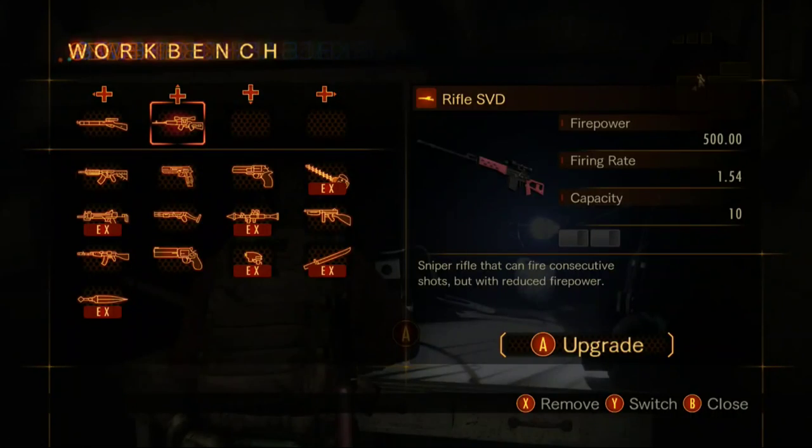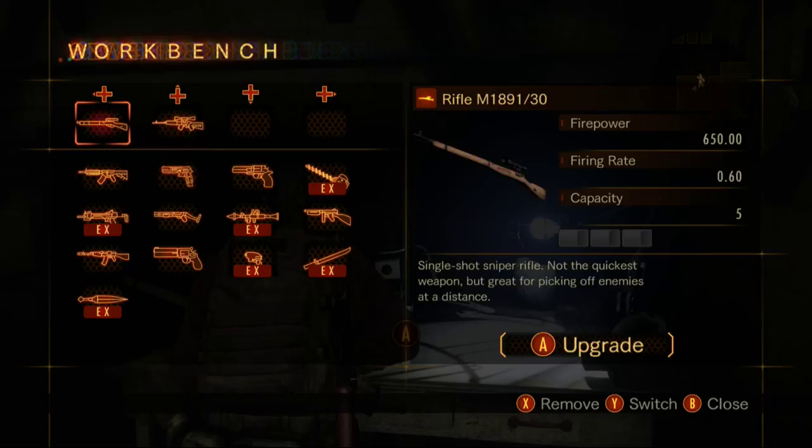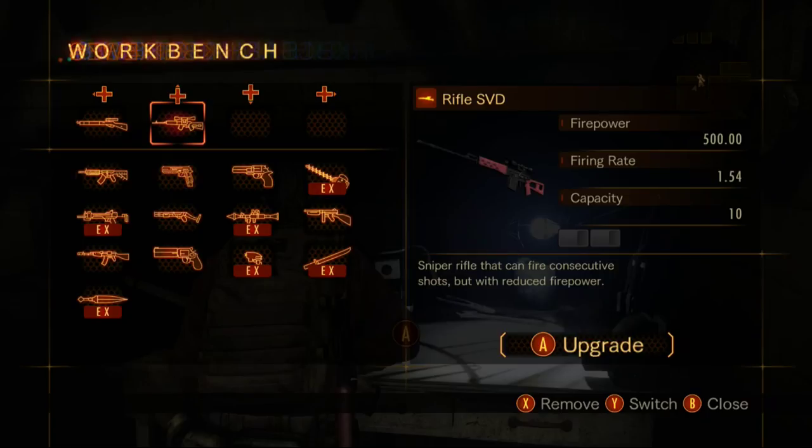Now for the last regular sniper rifle, the SVD, also known as the Dragunov — a sniper rifle that can fire consecutive shots, but with reduced firepower. So this is the semi-automatic rifle. It has a much faster firing rate and double the capacity, but it does lower the firepower quite a bit — a whole 150 points, to be exact. Alright, let's test the SVD out.